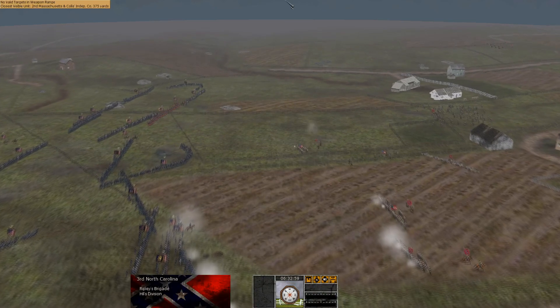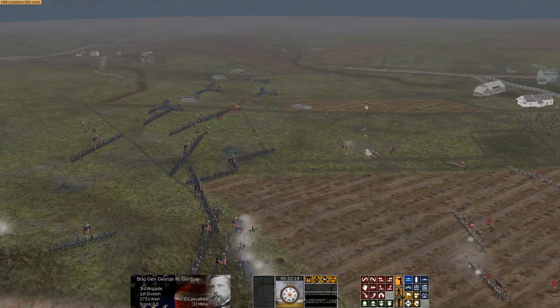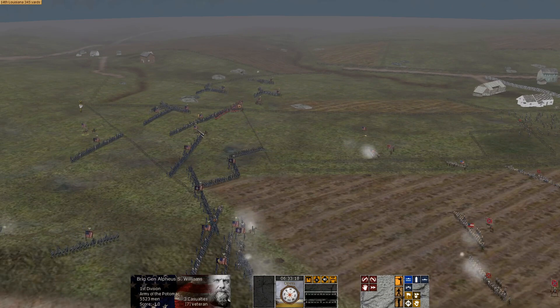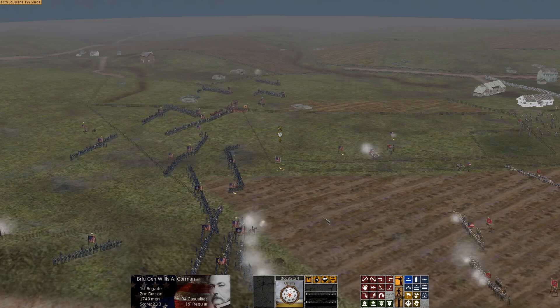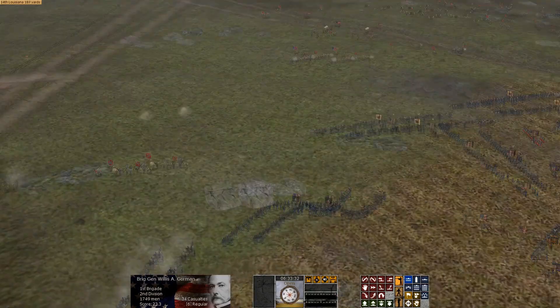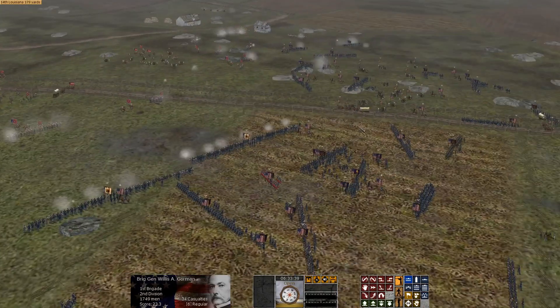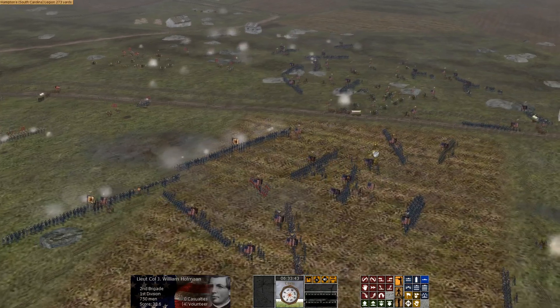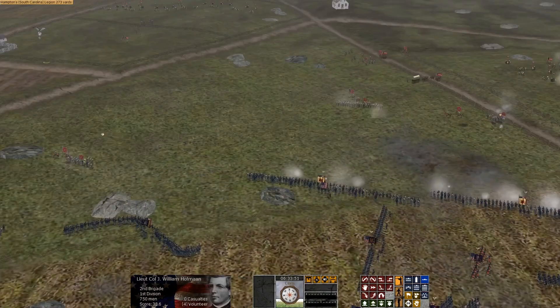These guys look like they're routed but might be trying to rally. Advance, Gordon — roll them up. Keep the pressure on, Gorman. We've got to crush them on this flank. We've been going for just shy of an hour and making good progress. Hood's division, I think, has already been expended. Hooker's Corps did its job in exhausting the front ranks of the Rebs, and now we're trying to exploit that and push harder through the center.